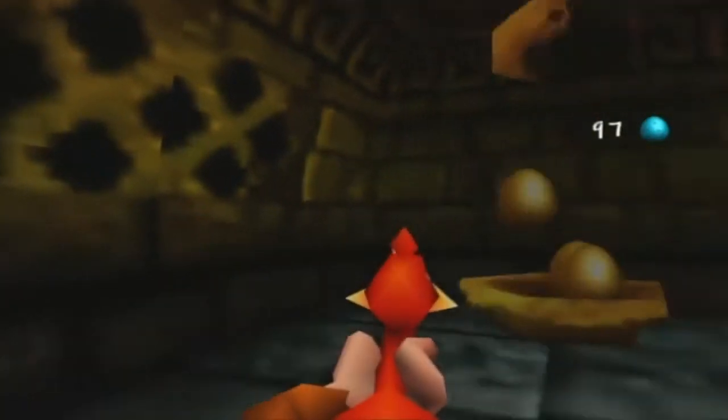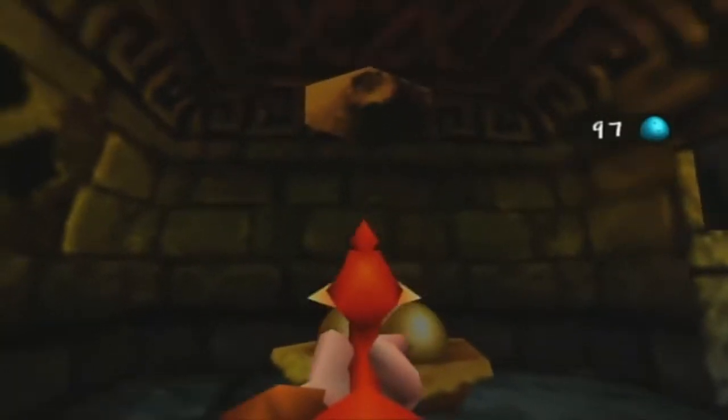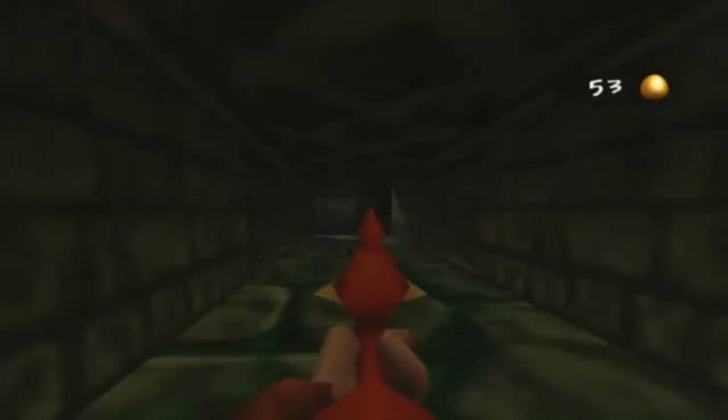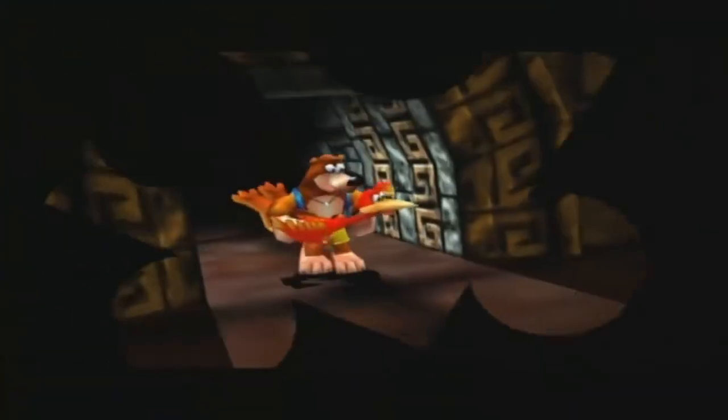That's the item we need. By the way, this is a brand new enemy — a snapdragon. Don't get underneath it, otherwise it will chomp you and take away one point of your health. Just take it out on sight. These are the eggs we need for what's up ahead. What's good about these eggs is that they can be used as rapid fire ammo, but only for a limited amount of time, so do whatever you need with them before you run out.